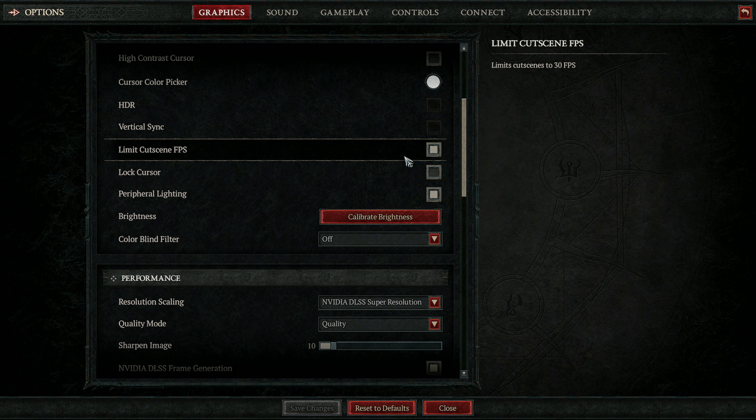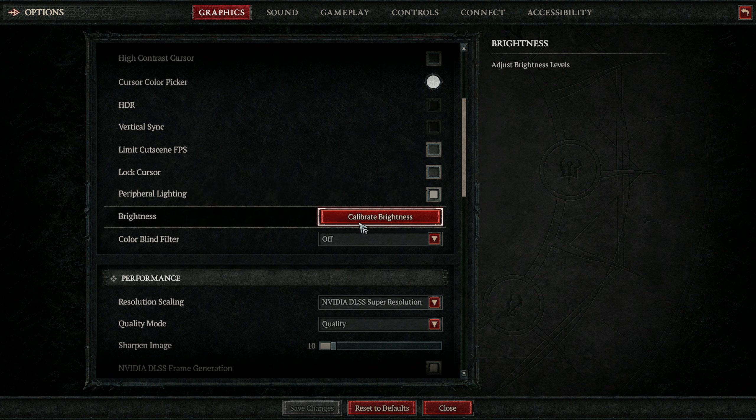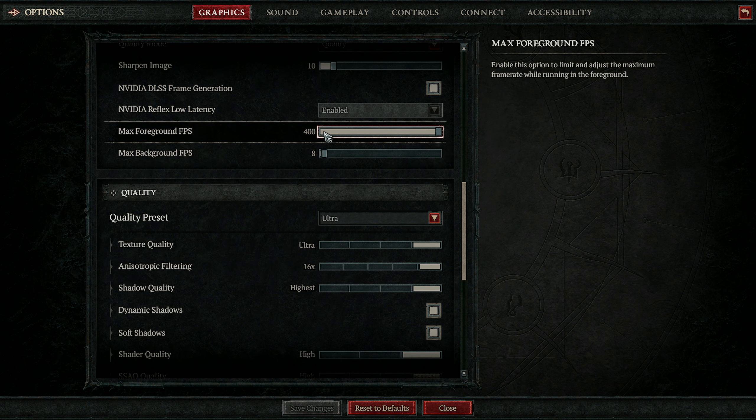Let's first check the video quality out. DLSS quality, frame generation is on. Foreground is like 400 max, everything is maxed out — besides low FX, cause that reduces it.